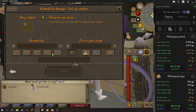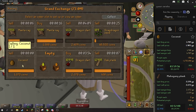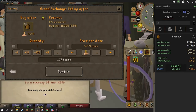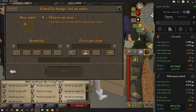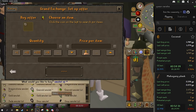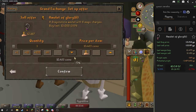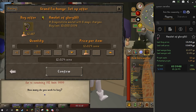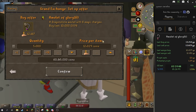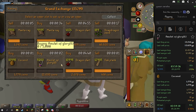Next thing we're going to check out is coconuts — a really good item to be flipping. It's a 10 GP margin right there on the coconuts, not bad. Next one — it's debatable if it's high volume but it does have a high buy limit — and that's the amulet of glory 6. 1.2 mil if we can get them to flip. That's a really consistent margin — 121 GP margin. That's 1.2 mil if we get the entire limit to flip. That's more for if you have over a 20 mil cash stack.